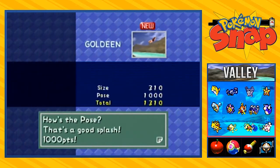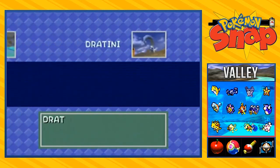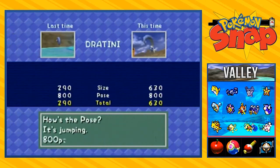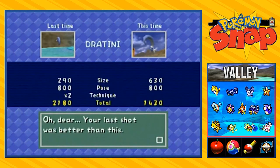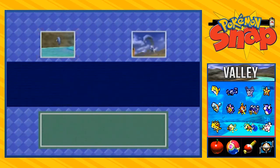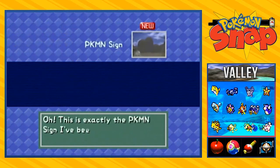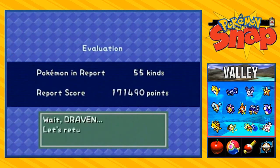Here we have Goldeen — okay, that actually did us some justice. And here is Dratini — oh yes, it's jumping. Wait, what? Oh my God. Are you serious, Oak? How is that better than this one? Oh God, I hate you Professor Oak. And here is the sign — good gravy. Professor Oak, you're really trying to piss me off right here.